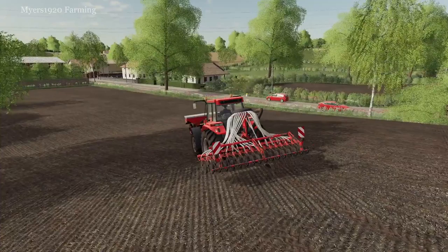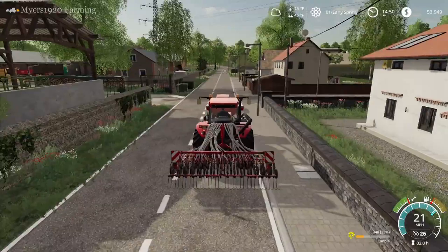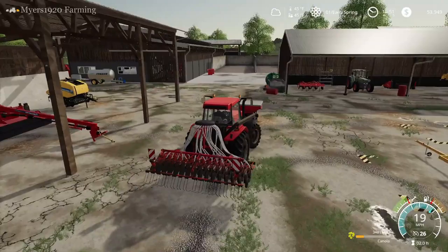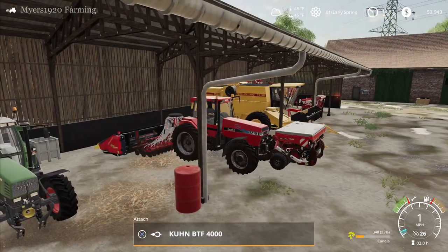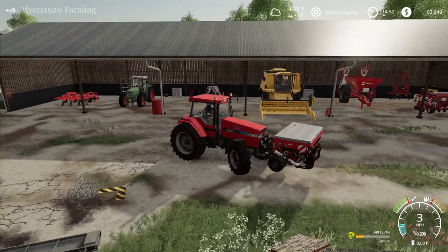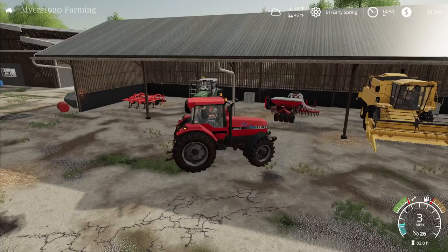Alright, just finished up planting all the canola. Let's go put our seeder away and grab our fertilizer spreader so we can get all the fertilizing done. That helps us keep up on the fertilizing because if you don't have the first fertilizing stage done it can be a little bit of a pain to keep up on, especially because the crops grow relatively quickly. So let's get that done and then the rest of the crops we'll fertilize with the spreader, since I don't think we have a sprayer.